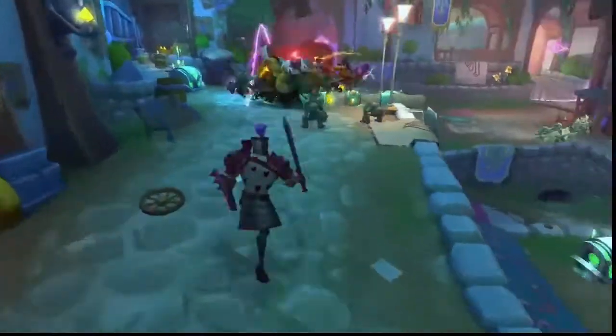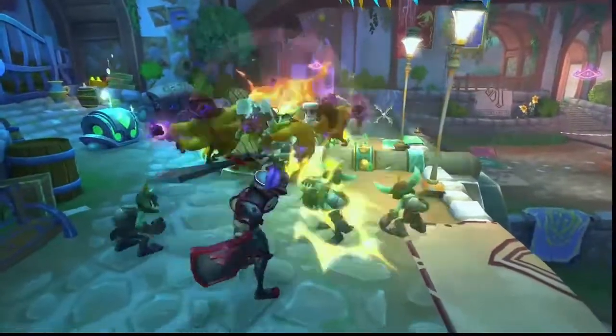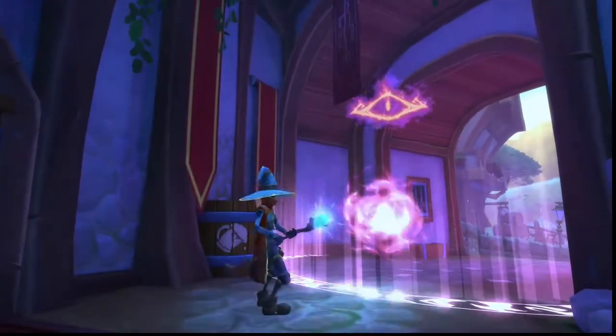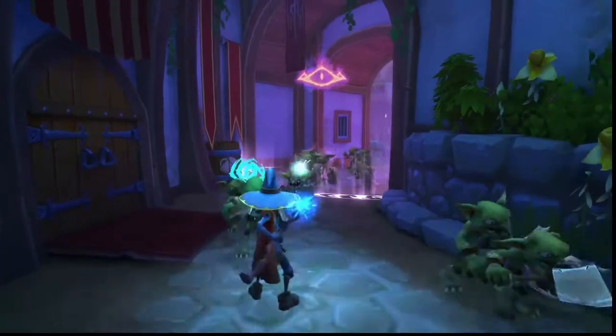You can also swap heroes during the combat phase to utilize more abilities against your enemies. Enemies cannot be harmed while in the dark energies around the creep spawns, so only attack them once they are out and become vulnerable.